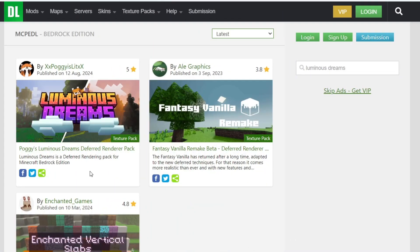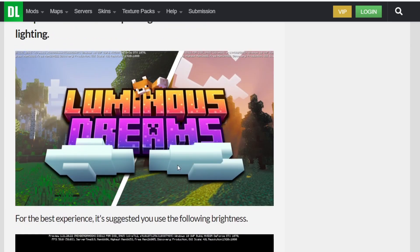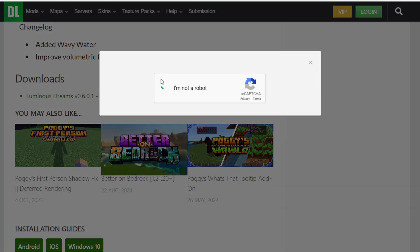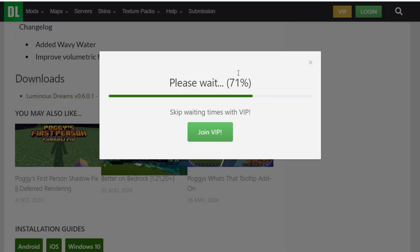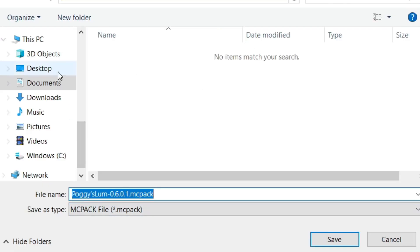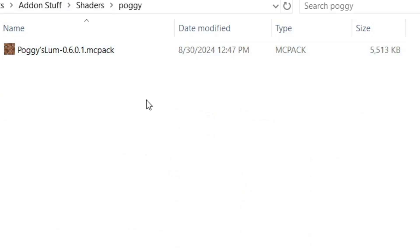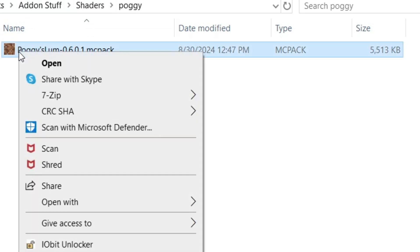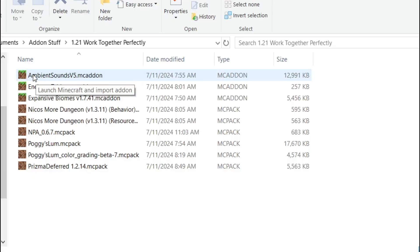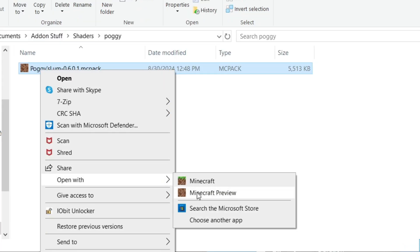The second thing you need is a deferred renderer pack. Luminous Dreams will be the one I'm using — make sure you're in the Preview. Scroll down and click the download button. You'll have to select 'I'm not a robot,' then click 'Get Downloads' and it should start downloading. Save it wherever you want so you can find it later. Go to wherever it's located, and if it has a regular Minecraft symbol, right-click, go to 'Open With,' and click the Minecraft Preview.